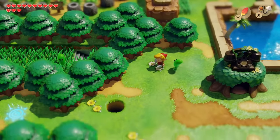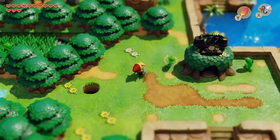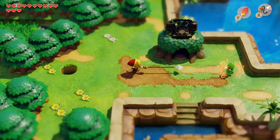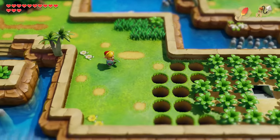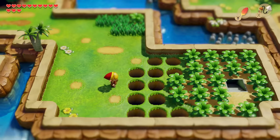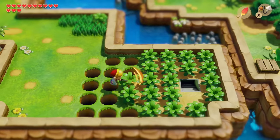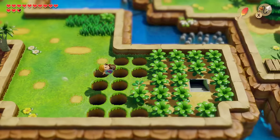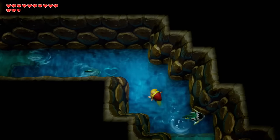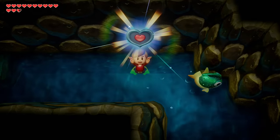First I want to point out that with the hookshot you can hit the cucumbers and then slice them and you don't take electric damage, which is really nice. We're going to head down here — we may have explored here before and not been able to do anything, that's fine. We're going to use Roc's Feather and slice the piece of grass, fall in, repeat the process, and head down here to grab ourselves a piece of heart.